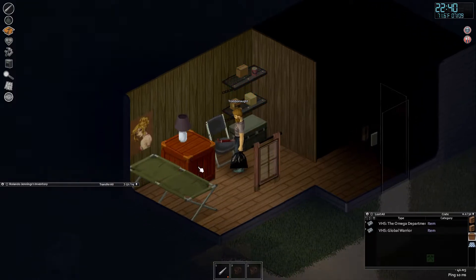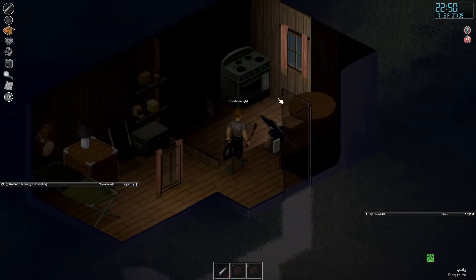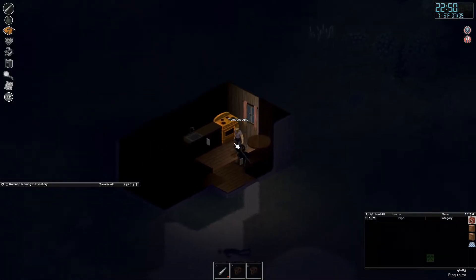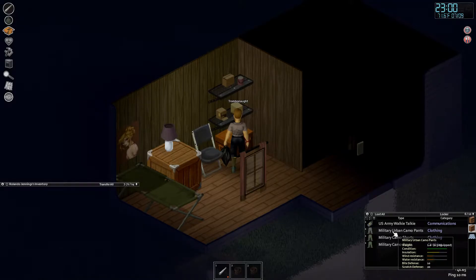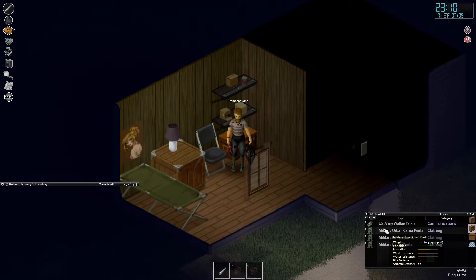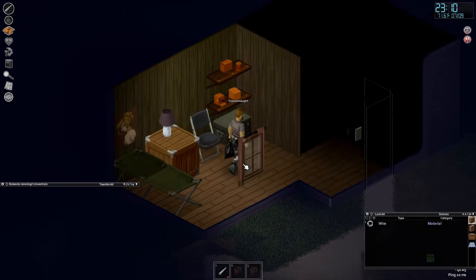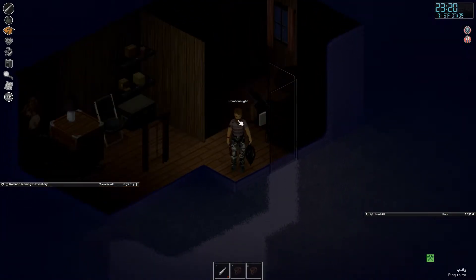This is a bit of a special house. What are these people watching here? The Omega Department, Global Warrior. We've got some soldier boys probably living in this place. They've left us a magazine, but not a gun. Check out these pants — zero defense, 10-20 defense. It is neither red nor green, so it's the same as what I have now — just a fashion choice. And you know what? I think Rolando has seen the light. Gone are the lackadaisical days of the long socks. This is Rolando the survivor. Rolando the fighter. Rolando the yin-yang necklace guy.